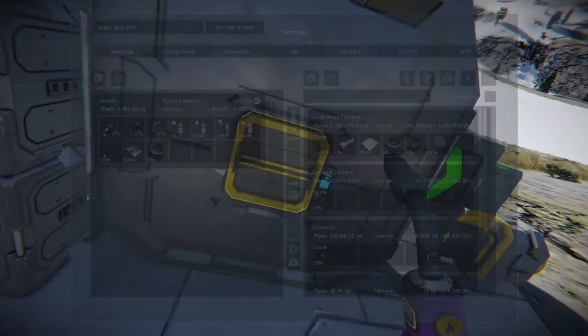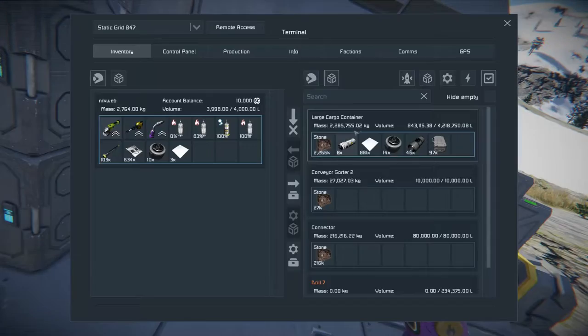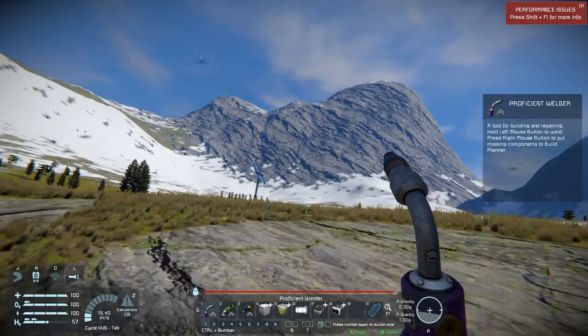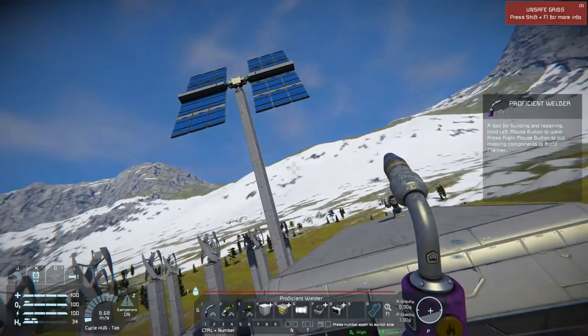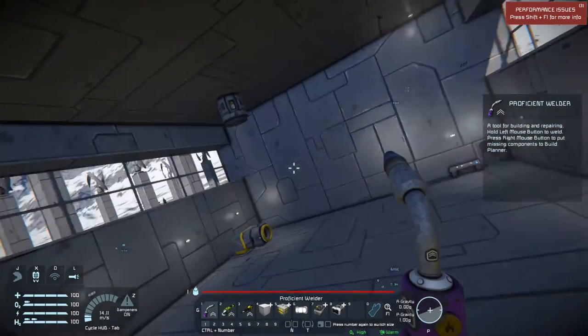I'll grab some energy and whatever I have here. I'll put all this stuff here. This is half full already. You'll notice every time I move here my solar array is moving. I could actually put four more batteries here, but it doesn't seem needed right now.